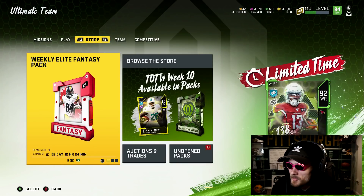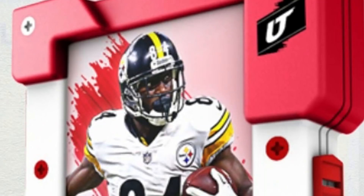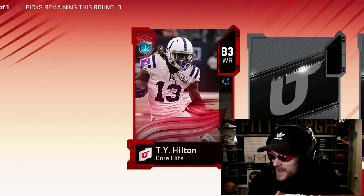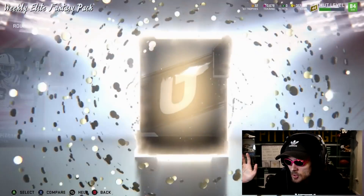Last but not least, probably my favorite pack in the game — the weekly Elite Fantasy pack. Why is it my favorite? I don't know. Probably because Antonio Brown's on the cover, I hope so. Moment of truth. Card number one: Core Elite. Dang it. Card number two: another Core Elite. Okay. At least we're going to get some free coins here. Make it at least an 83 plus.